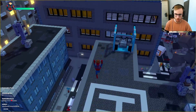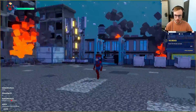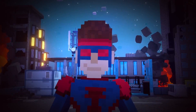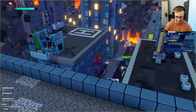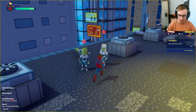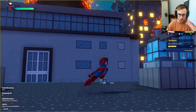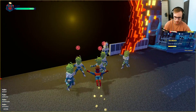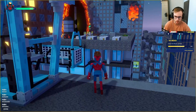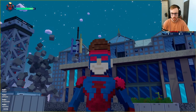Next objective: close the Flaxen portal. We fly through the city searching for portals, find them, fight the alien guards, and close three portals one by one. The Flaxen leader is down and all portals are closed! We'll end the gameplay here to avoid spoiling more.